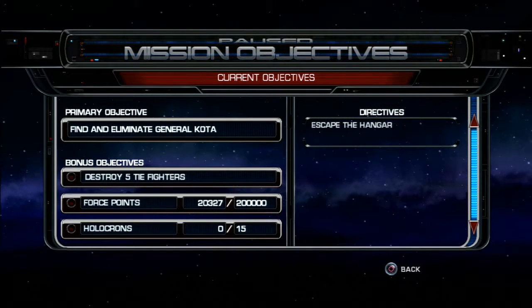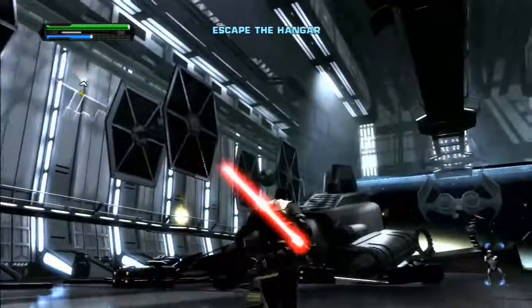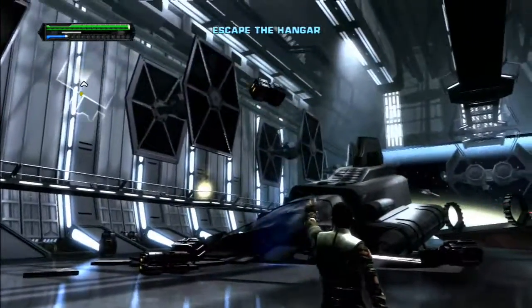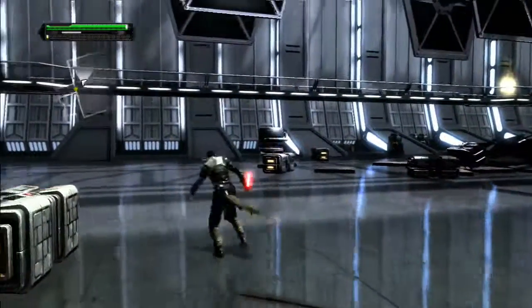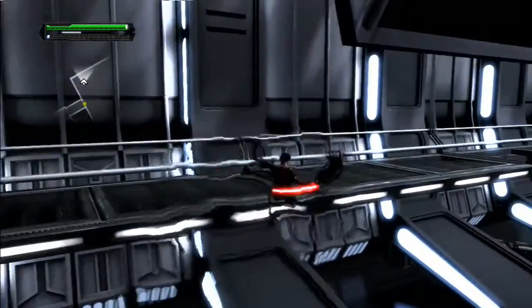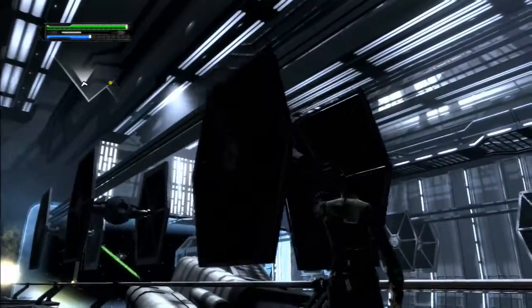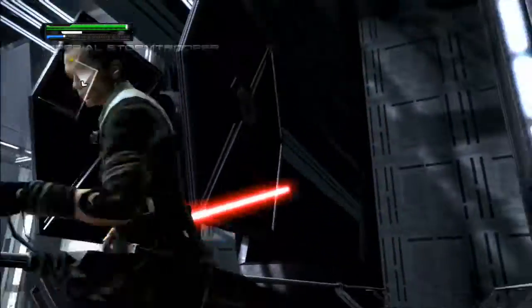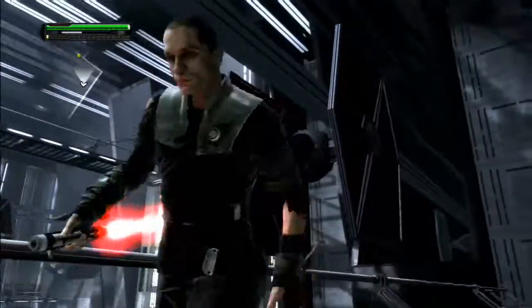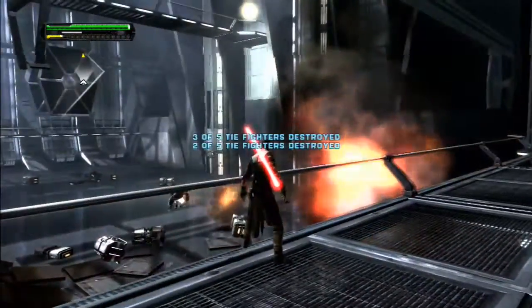Mission objectives. Yeah, okay, that's cool. Destroy five TIE Fighters. Holocrons, flashpoints. Oh, we've got some TIE Fighters to destroy, huh? Right. Now I need to remember how to get... That's one. That's not two. That's not two either. This one. There we go. That'll do it. How did that not get this one? Or that one?